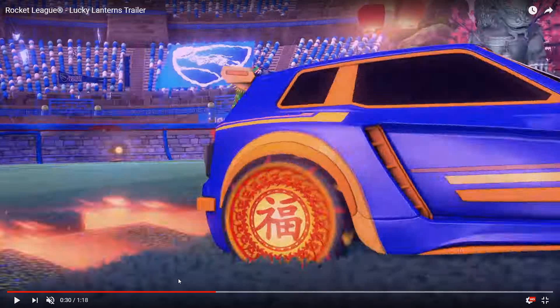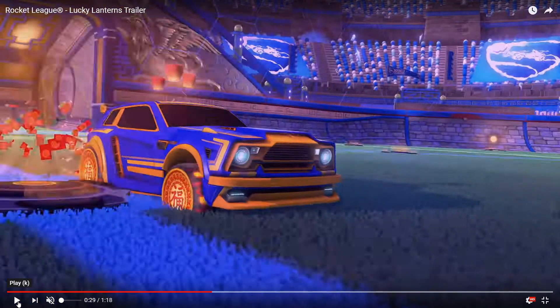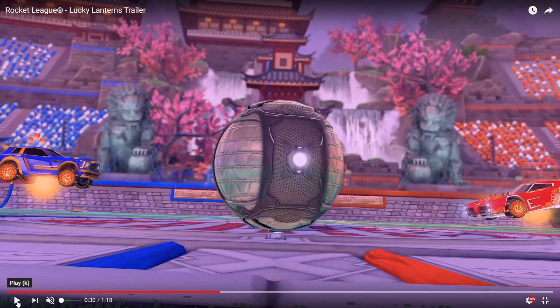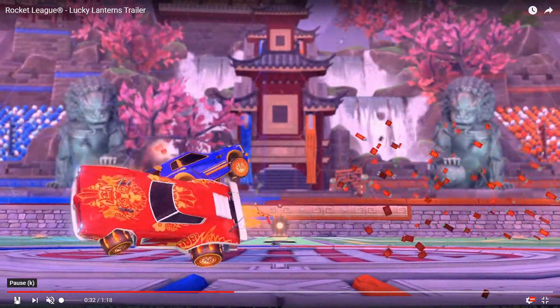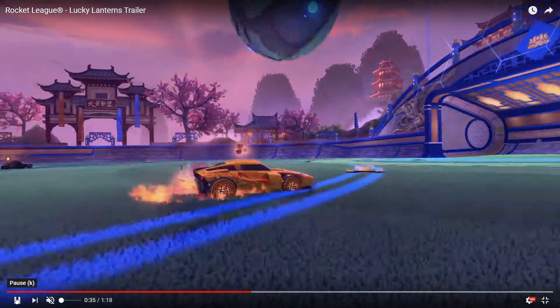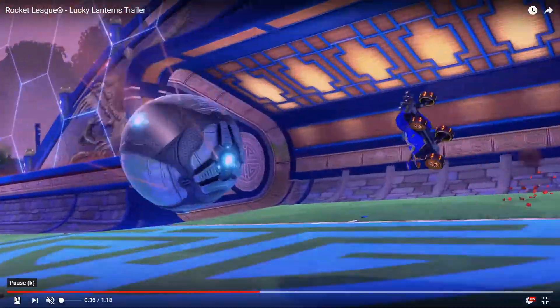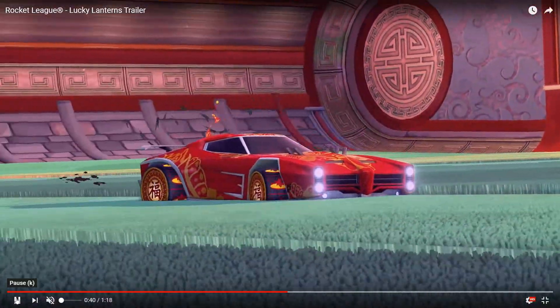That Fennec looks the same as the one before. I can't see anything else really different there. But look — Titanium White Dominus is there, guys. Which means White Dominus is in the trailer. Could White Dominus be dropping right now? Who knows? Oh my days. There's a new decal on the Breakout — nice. And a gold explosion as well, guys — a new gold explosion!